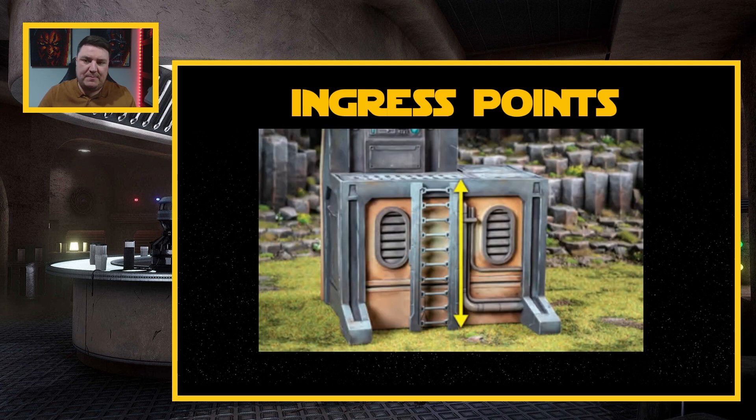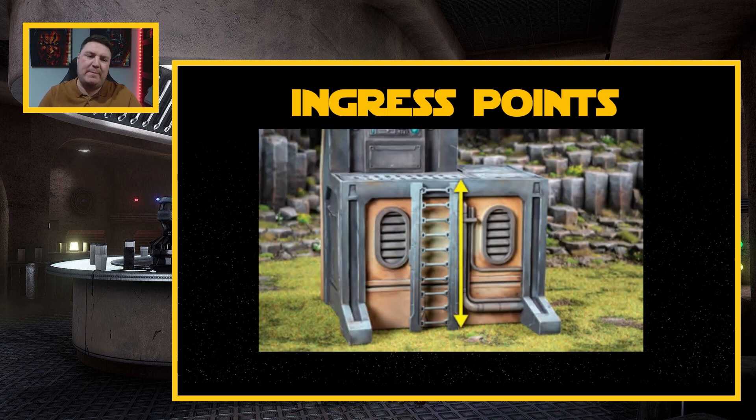The last terrain topic is ingress points — ways a character can traverse terrain pieces taller than Range 2 without using special movement like climb or jump. Ingress points have two points: a top and a bottom. Ladders are the typical example, but you could use elevators, ropes, or anything you want. Once again, you need to agree these with your opponent before the game starts, and then there are absolutely no problems if something happens during play.